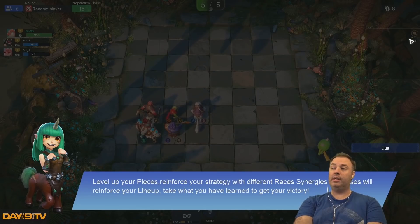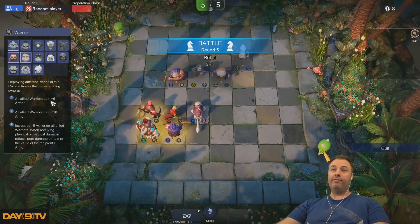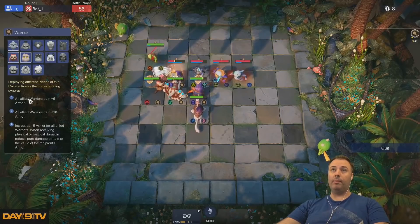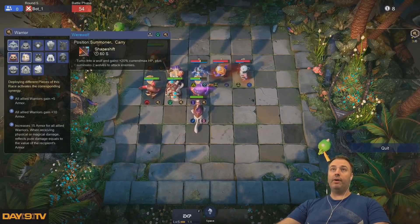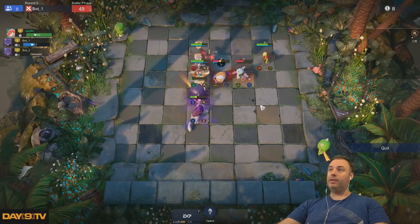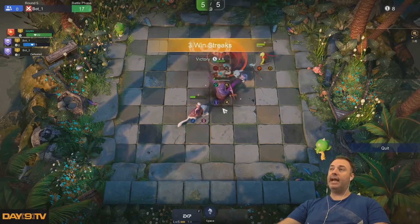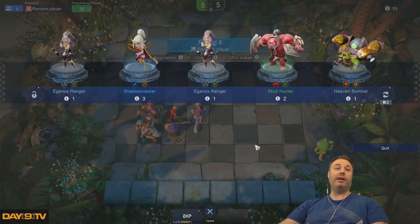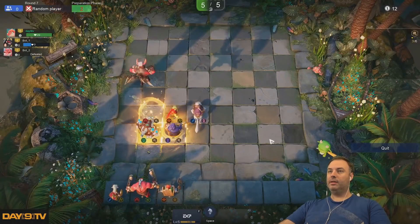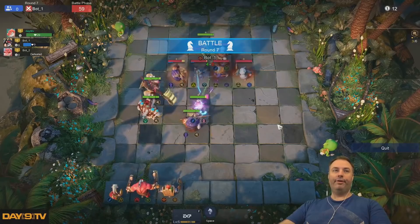Reinforce your strategy with different races and synergies — classes will reinforce your lineup. If you have three warriors, all allied warriors gain five armor; six warriors, ten armor. Since this was based on a Dota mod, I'm assuming the armor class works just like Dota. Each piece has stats, and as each piece attacks it gains mana, and when its mana is full it casts its spell. Blade Fury! I feel dizzy. Very nice.